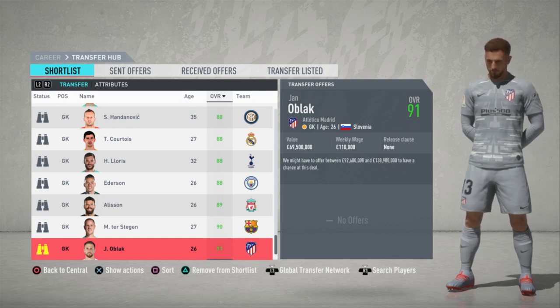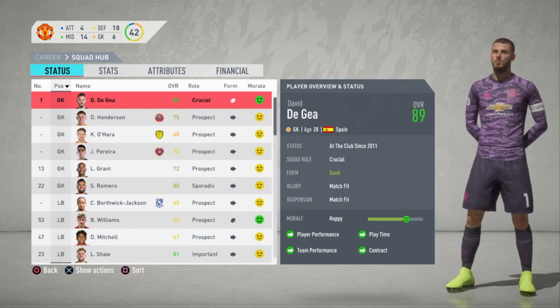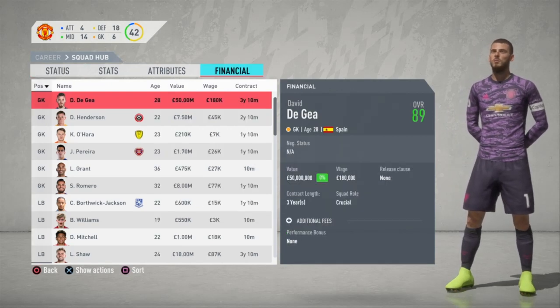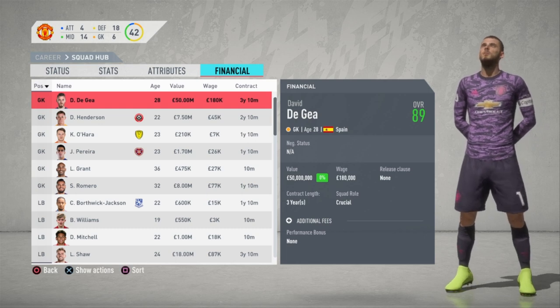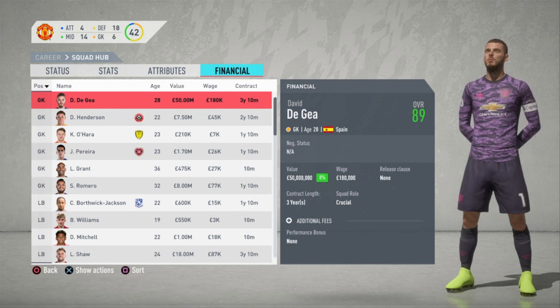You might have noticed we're missing David De Gea — that's because I am playing as Manchester United, so here you have him. He is at an 89, he will quickly rise to a 90, and he is valued at 50 million pounds with three years on his contract.